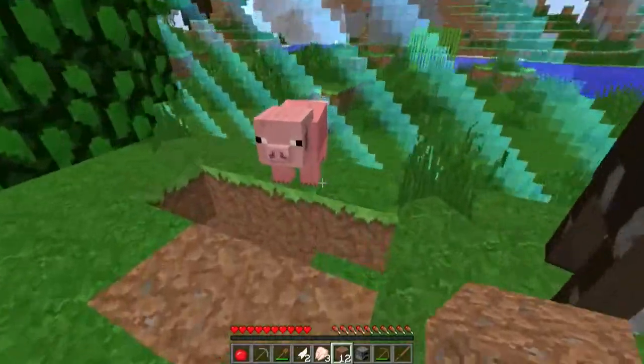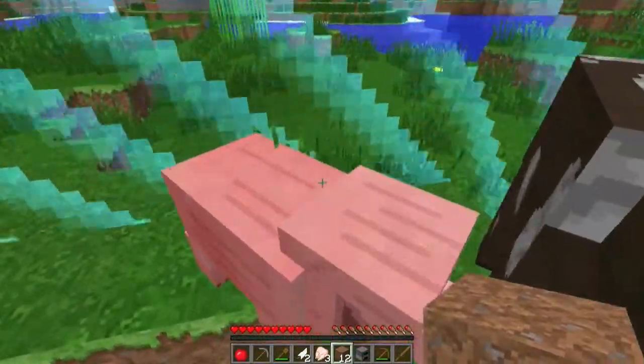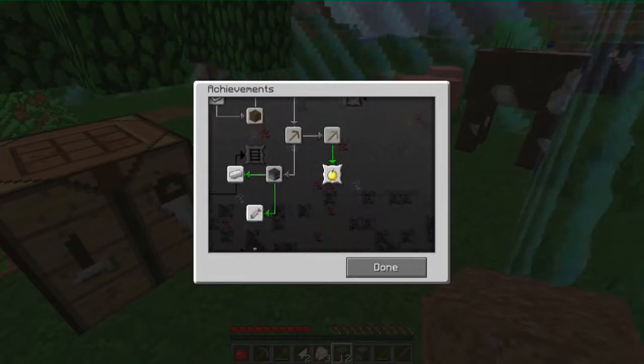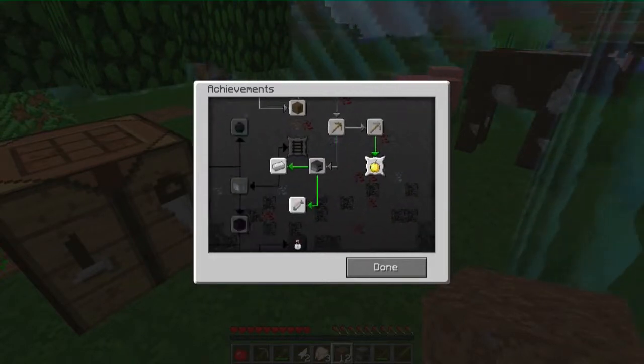Oh, I didn't even notice there was a pig! Even though you're not very climby. Achievements - overpowered, build a notch apple. I'm totally gonna be able to do that. Totally.